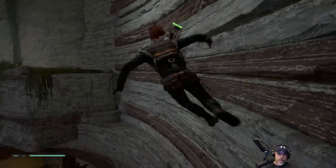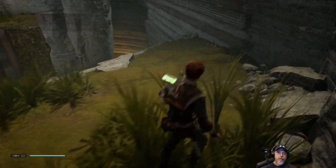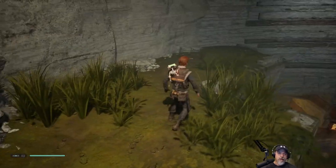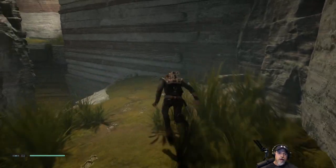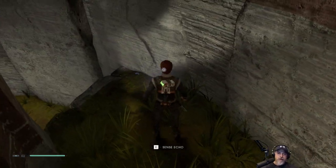I notice when he's running along the wall he starts to drop as you go around, which of course makes sense. So we have to kind of time this just right. There we go, look at that, look at us and our bad self.